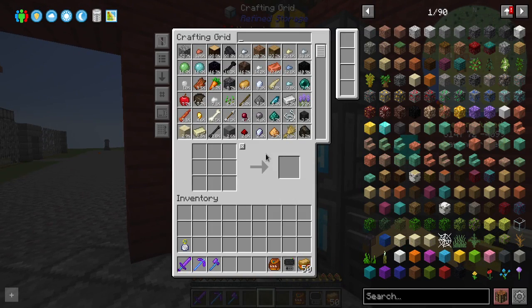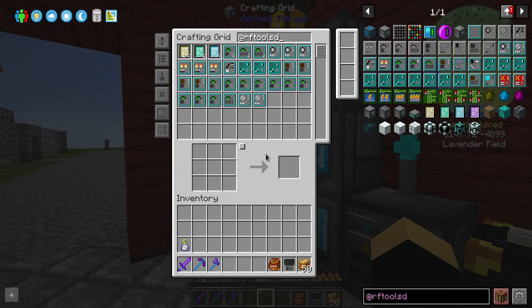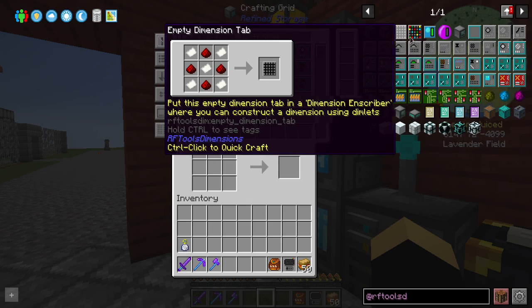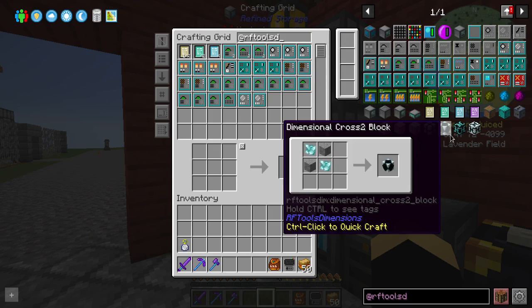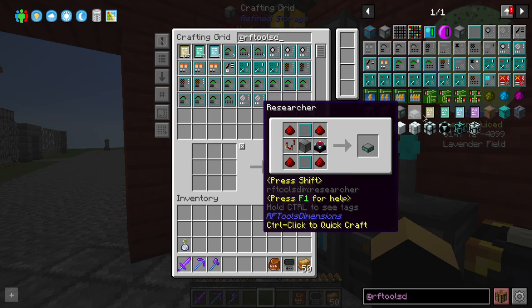Do I know how RF Tools dimensions works? No. Is there an in-game guide for it? I don't think so. But I do know we can make dimensions made out of things we want. We have a bunch of things in here already. Dimension Builders I know we're going to need. I know we're going to need a Dimension Monitor, probably a Dimension Editor, an Inscriber, the Dimlet Workbench, the Knowledge Holder, and the Researcher.